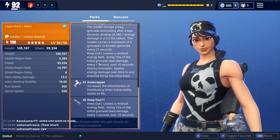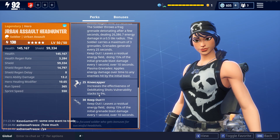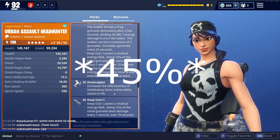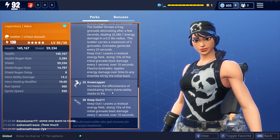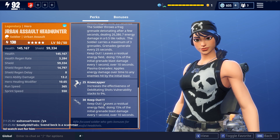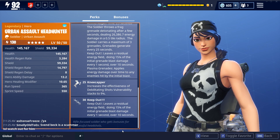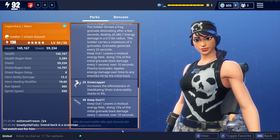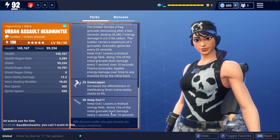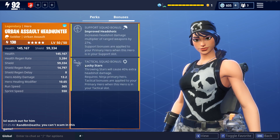Frag grenade — normal one. Here: increase the effect of vulnerability — debilitating shots vulnerability stack to 9%, so basically now you deal around 49% extra damage. Think about that — 49% extra damage is a lot. And this is the nice end perk for her: every time you throw your grenade it will leave a huge AOE that does damage over time, like the master grenadier mythic but a little smaller. It does almost the same damage.